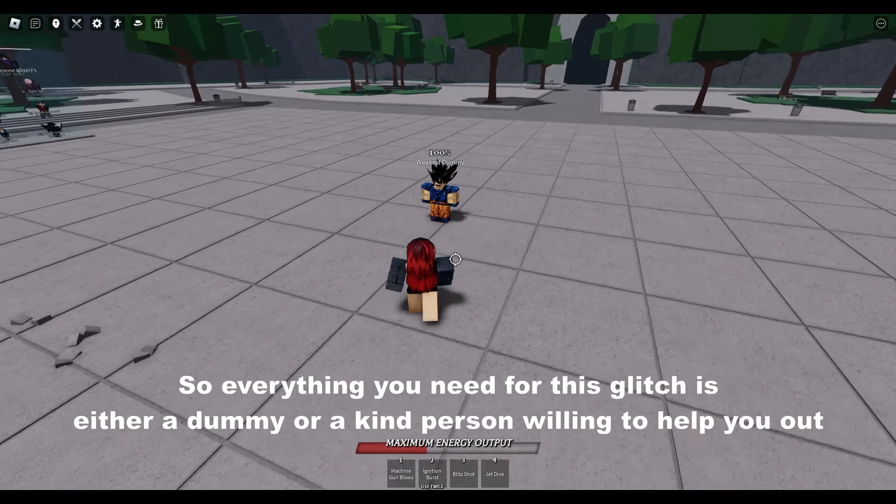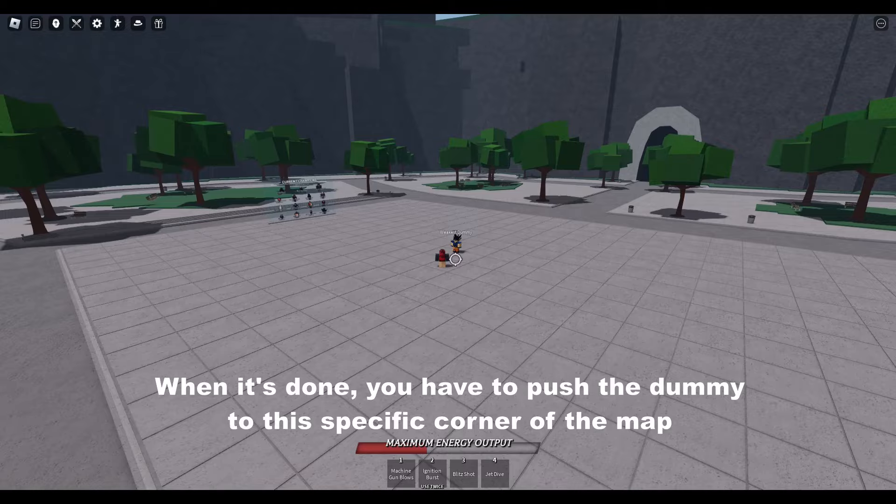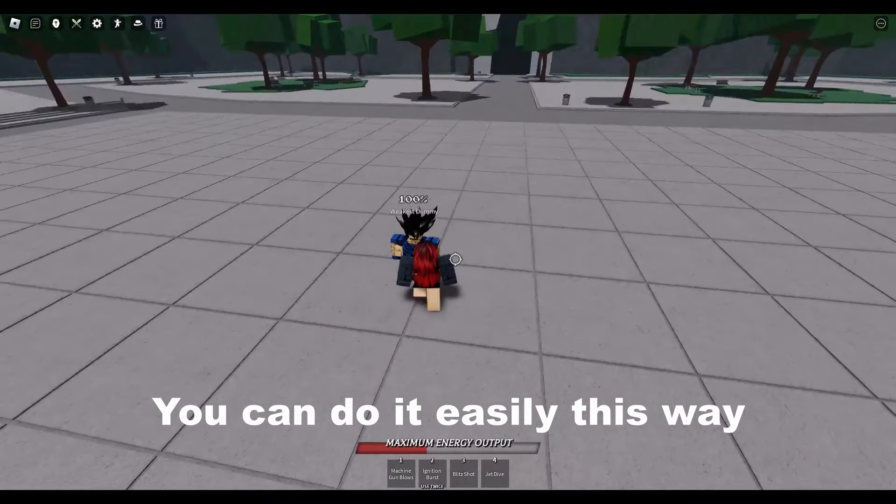Everything you need for this glitch is either a dummy or a kind person willing to help you out. You have to push the dummy to the specific corner of the map — you can do it easily this way.